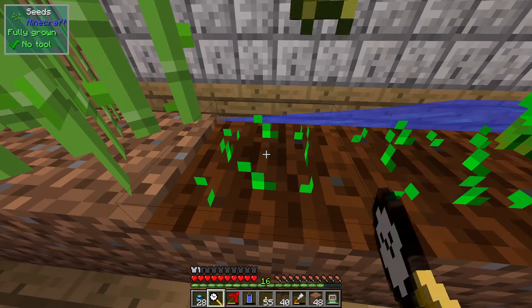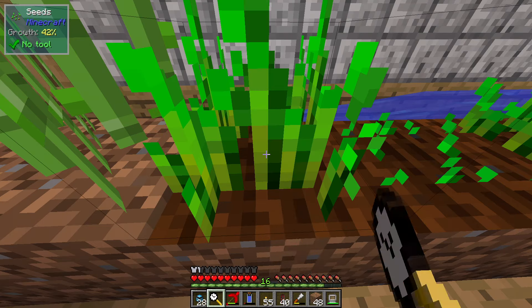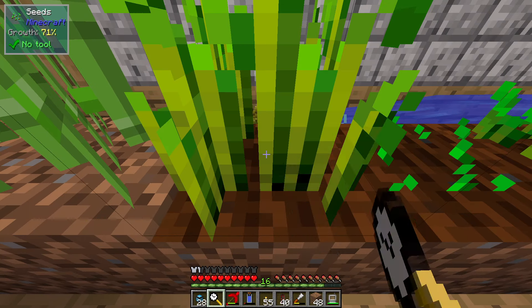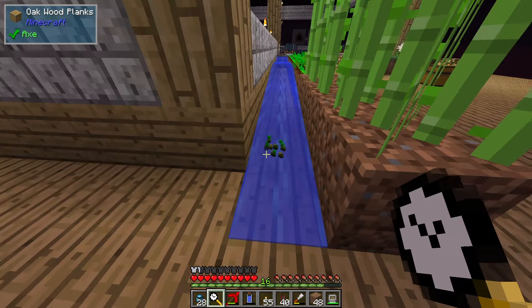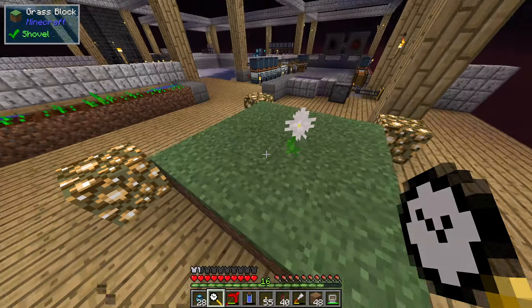This grows a lot faster and we can just stand here and collect wheat or seeds, so we'll probably have to automate seed production. I plan to use the phytogenic infuser for most things rather than real growth - I think that will make a lot of things easier.